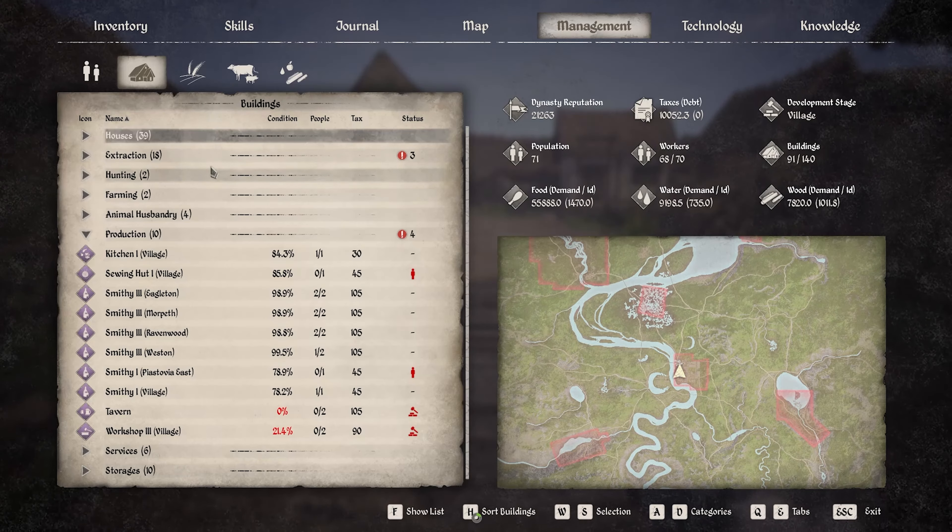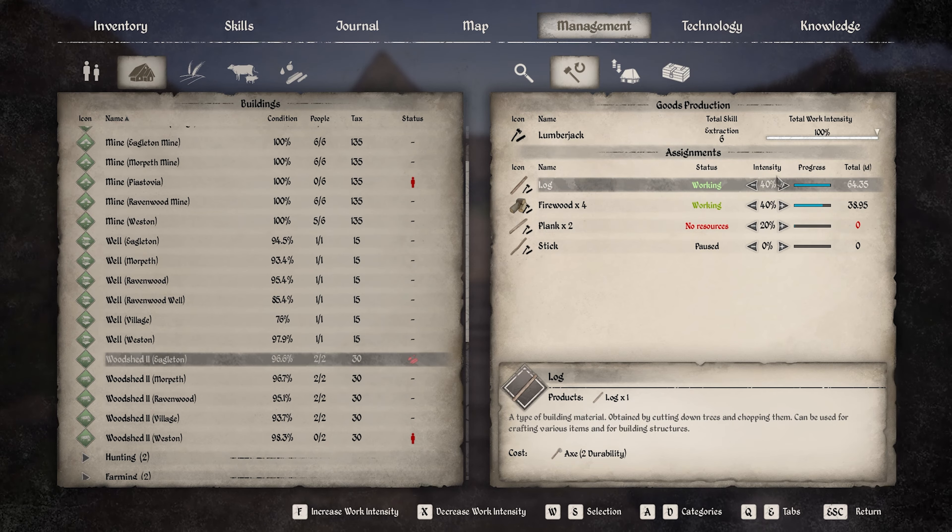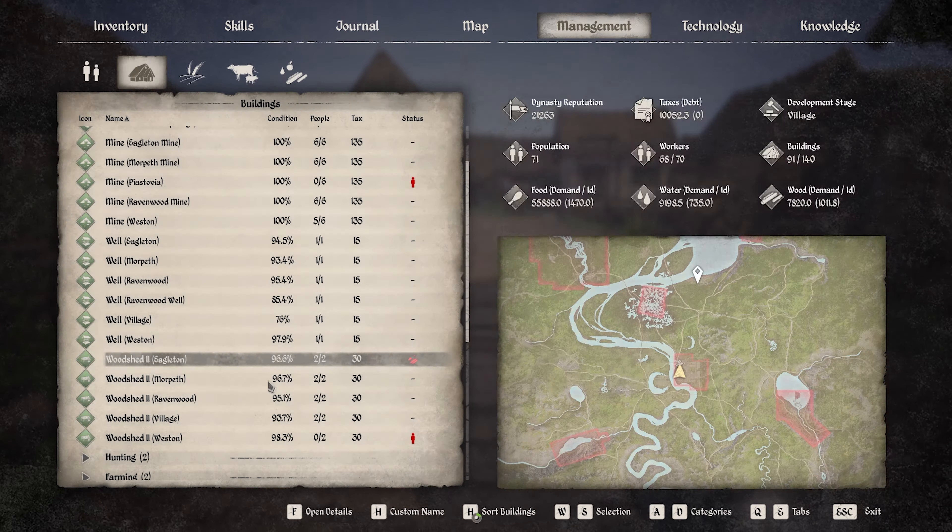Let me look at our extraction. At woodsheds - Eagleton's got no resources. You need to make more - you've got 64. Bravewood's doing 64, our village is doing 121. Western needs some workers over there, so that's about 300 logs a day maybe a little bit more.